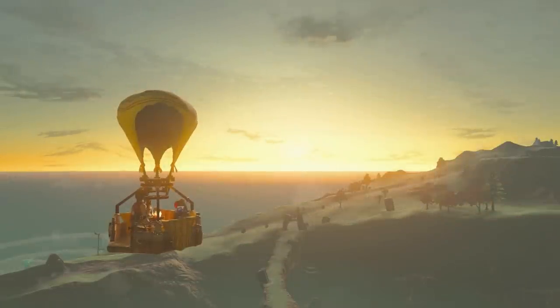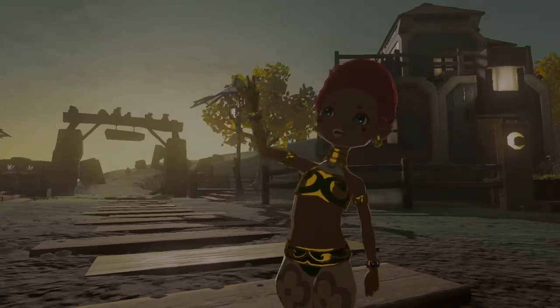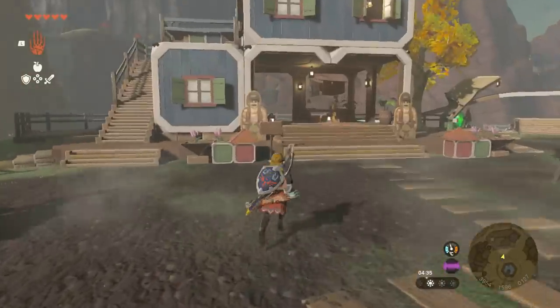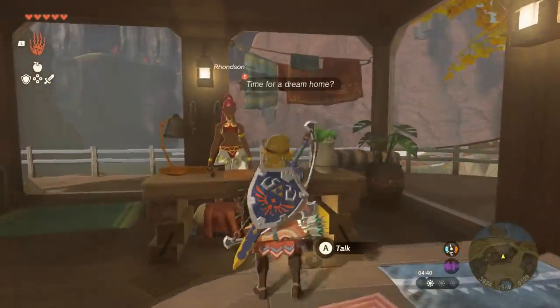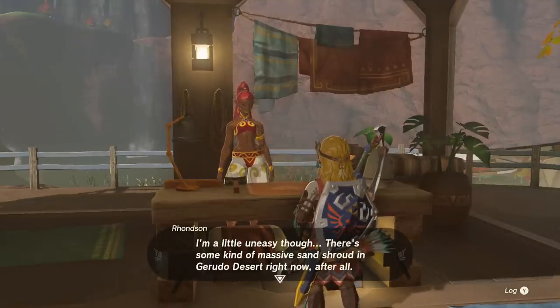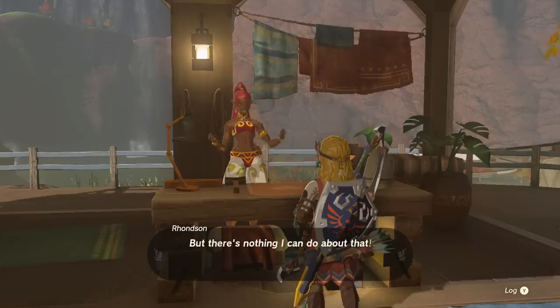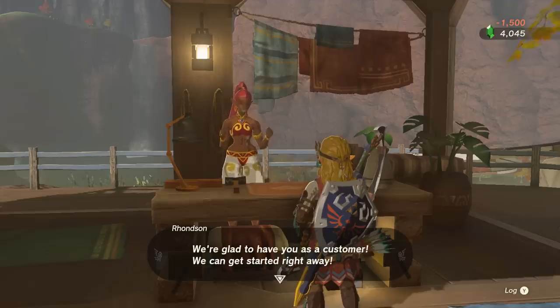Head back to the village, and sadly it is time for Matteson to depart to the desert. But with Hudson's loss comes our gain — we can now talk to Ronson and buy our dream home. It costs 1,500 rupees, so you are going to need a little bit of a supply. Fortunately, we do have a rupee farming guide up on the channel, including a duplication method, so get that while it's hot.